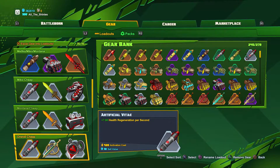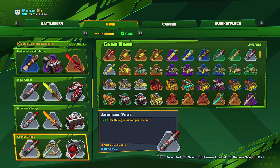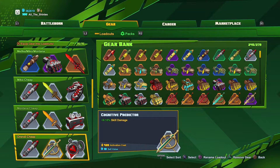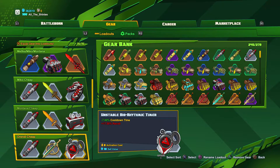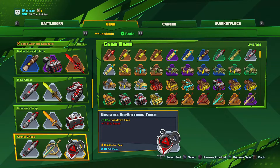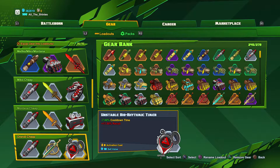The cheap set I go with for capture: the first item is this Artificial Vitae — that's 7 health regen per second. I've got this Cognitive Predictor which gives me 9.1% skill damage increase. And then I've got this Unstable Biorhythmic Timer — decreases my cooldown times by 7% and adds recoil which does not affect Orendi. And this one's a free item.